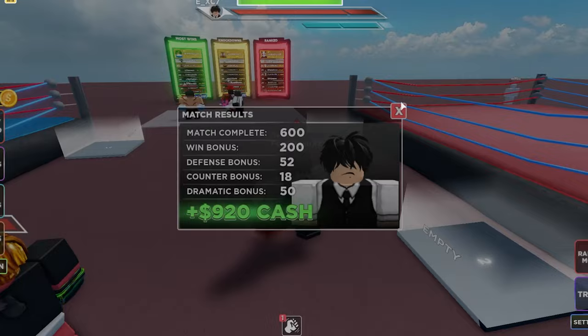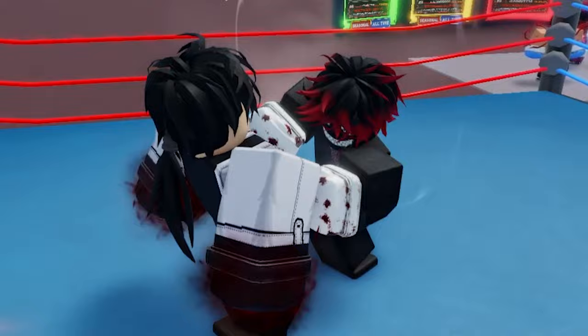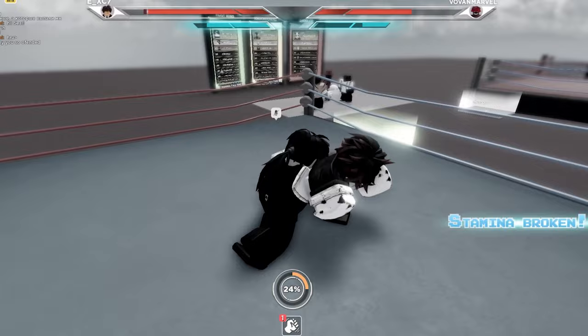Tip number five would be to constantly change your pace in a fight. Don't stick to one pace — if you constantly do the same thing, you're gonna become way too predictable. Switch up your pace. I was being passive, just running around, and now I'm gonna go aggressive on him. I'm just gonna dodge his stuff, get in there, get real close, do a bunch of damage, throw a bunch of shots.